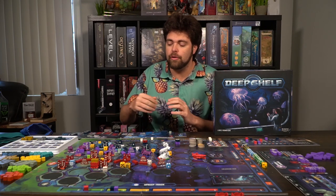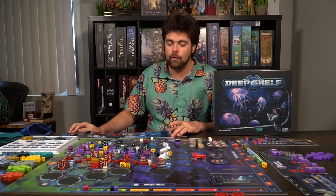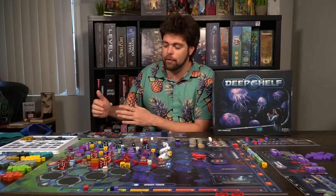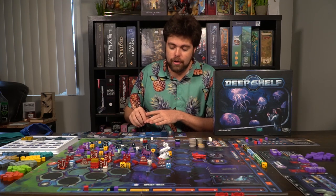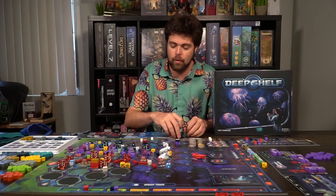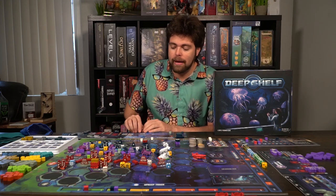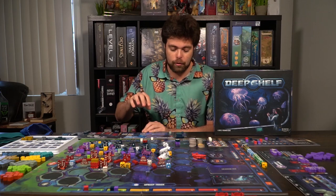Make sure your submarine is in its specific starting location and you'll receive two player boards: your submarine board and your corporate board, which has a place for your submarine before you place it. You'll have tubes that you can utilize throughout the game, start with one kelp, and have spaces for all the upgrades you gather as you develop your submarine.